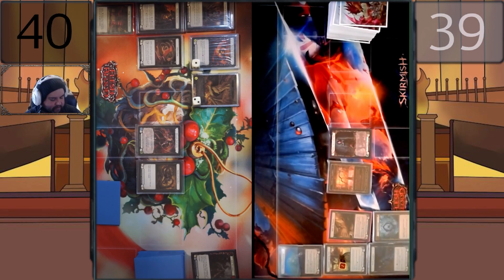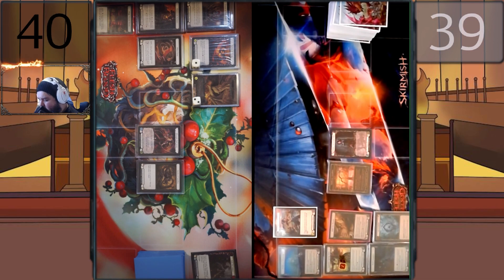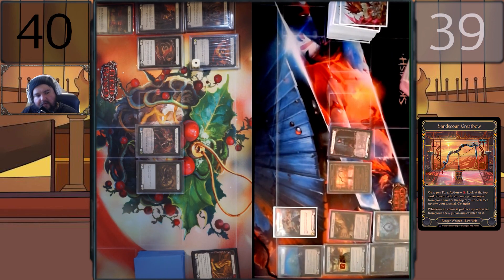15 damage, 20 damage — take your time, I'm not in a rush. Order of operations kind of matters with some of this for sure. Scar for Scar for four, go again, for four — I'll go ahead and take out more with Kyloria. Sand Scour bow.